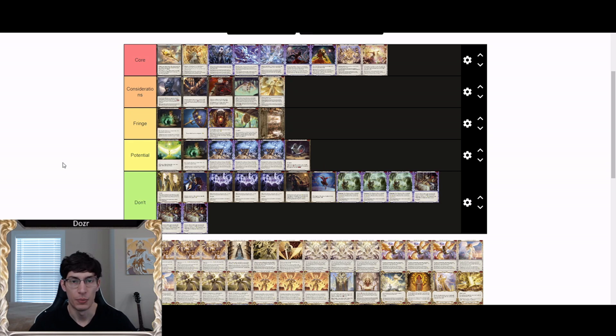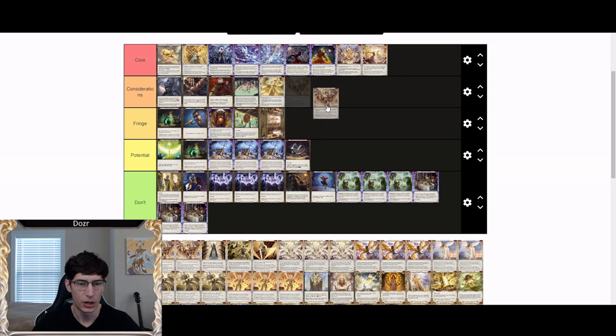Herald Judgment is a consideration card. It's very good into metas heavy on Katsu, Dorinthea, Kano, etc., because it threatens to turn off their special abilities. However, in most matchups it won't really do anything, so it's a fine card but not one of the first auto-includes in every list.